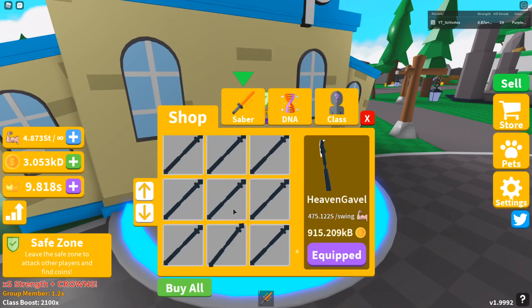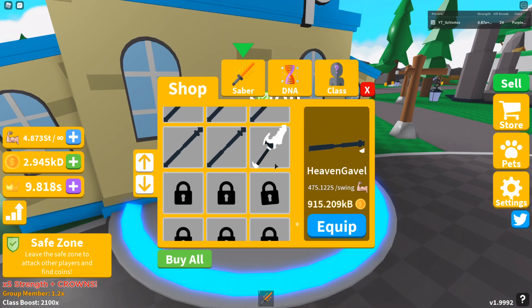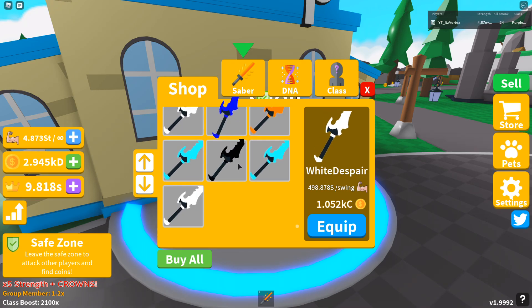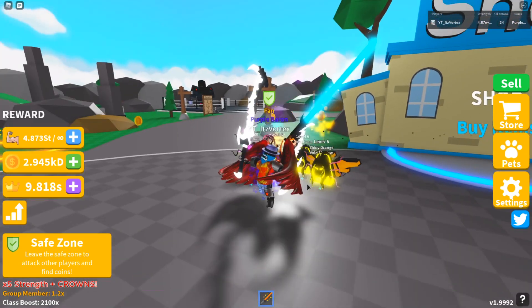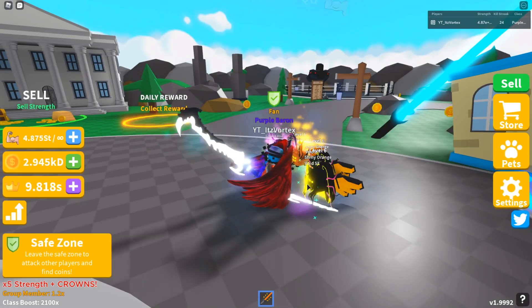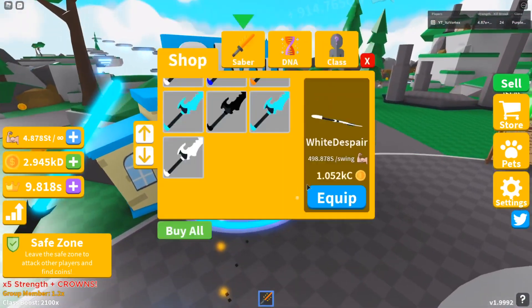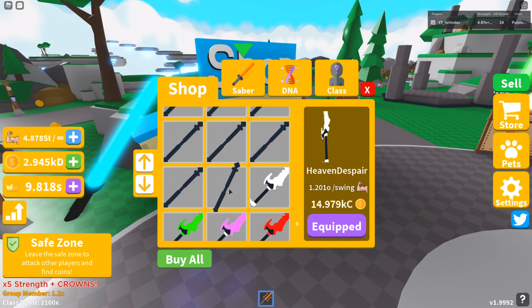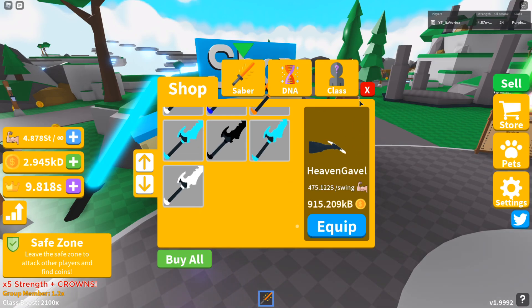Let's buy the new sabers. Like usual, there are usually new sabers, and there we go. These look pretty cool — they're called Despair something like that and they look very, very cool. I'm getting 914 quintillion per swing. The sword gives 1.2 octillion per click and the last one did 475, so it's like a three times multiplier better. That's very, very helpful.